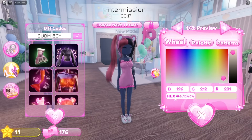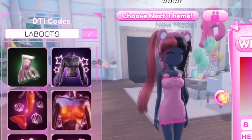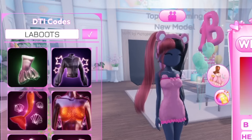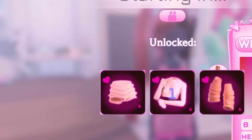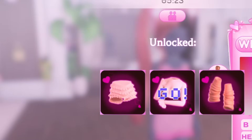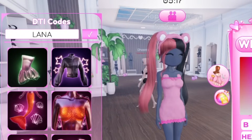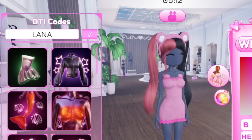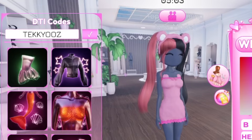Next code: 'laboots' — L-A-B-O-O-T-S. Redeem that and you get boots. The next one is 'lana' — L-A-N-A. Oh my god, you guys see this? It's like three items — best thing ever. Redeem that code 'lana'.